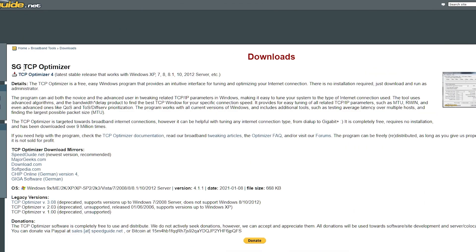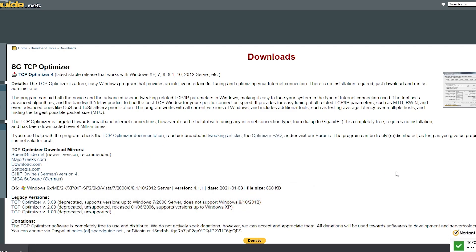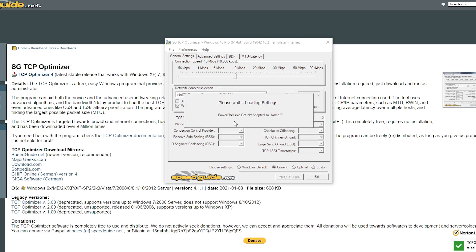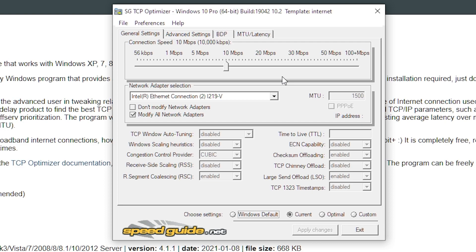For the next step, if you haven't already, download SG TCP Optimizer — I'll leave a link down in the description. This program is necessary for low ping and possible zero ping at times. Once you're here, download and open it. Once open, these settings can be quite daunting but don't worry, it's not as bad as it looks. If you follow exactly what I do you will get this done in no time. Here's the timestamp to the start of this step in case you need to go back. Before we start, make sure you're in the general settings tab.